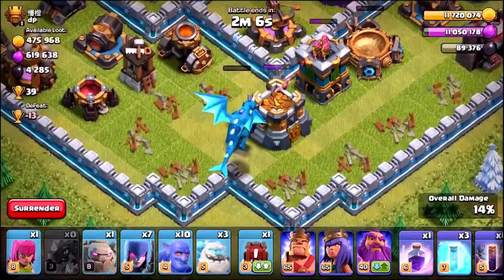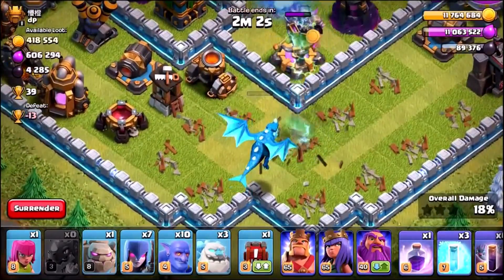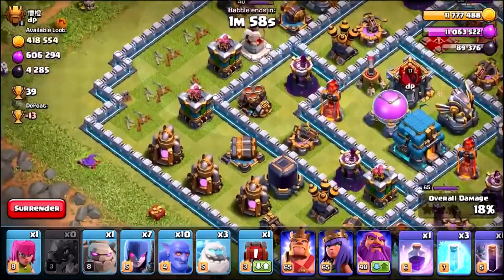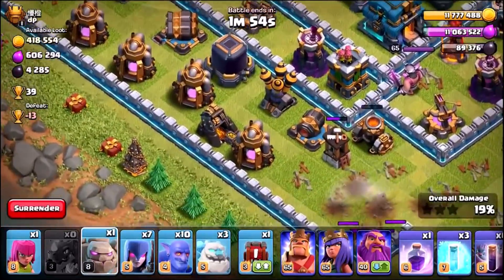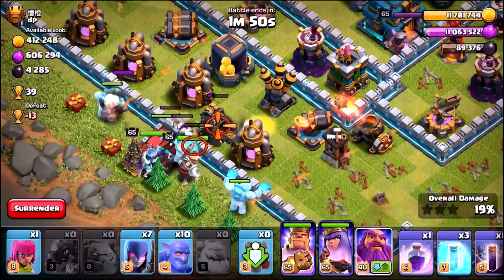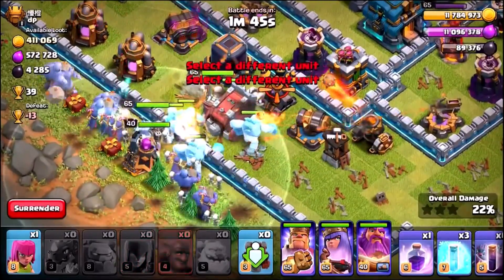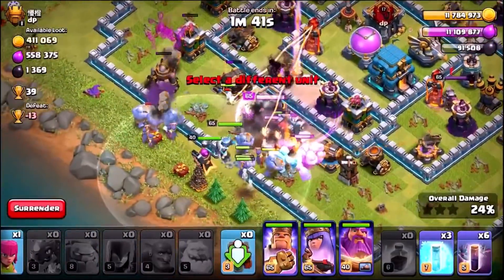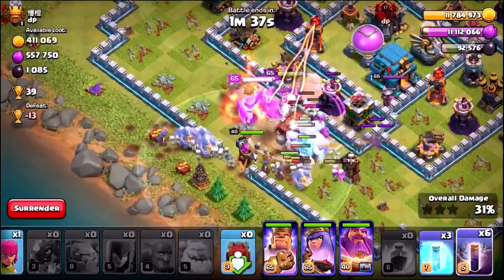I think we're about to lose the second one — we got the archer tower. Oh, it actually survived! Wow, that is awesome. We can move in with the army. I've got one golem, the War Wrecker, three ice golems, and then the king and the other heroes as well. This is a really big tanky army — it does so much destruction. We've also got six bat spells.